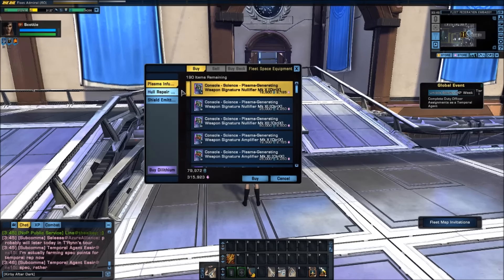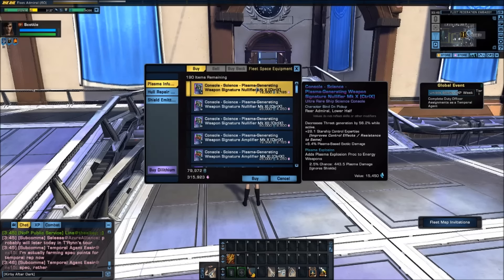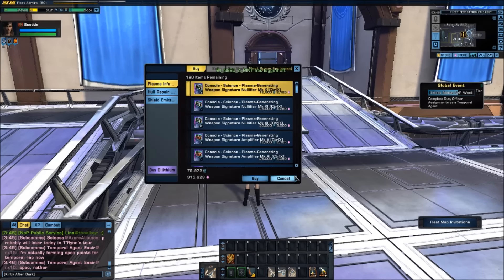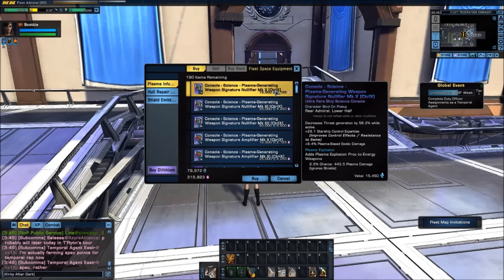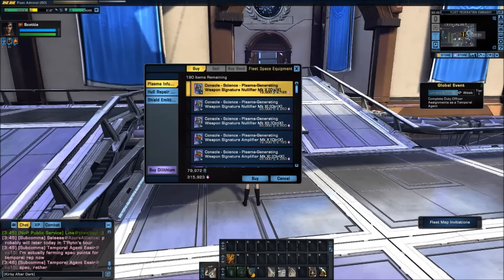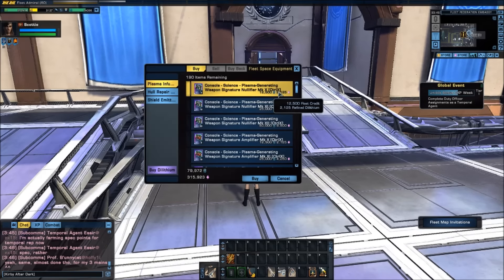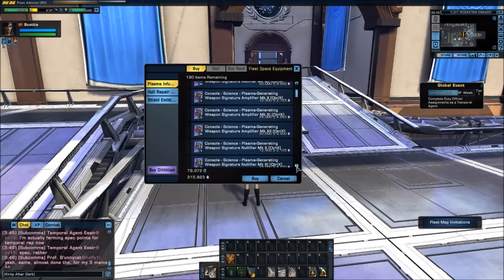I want the plasma-generating consoles — these are the ones that give me the plasma explosion. Make sure it says 'plasma generating.' You'll notice the consoles at the very top say Control X. You would get those if you're looking at a control build — something that uses a lot of control powers. A super gravity well build, for example, would use at least some Control X consoles.